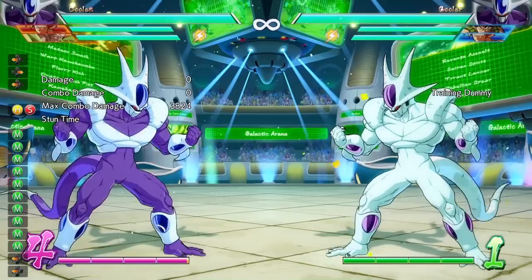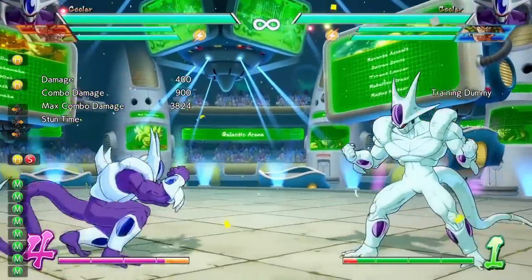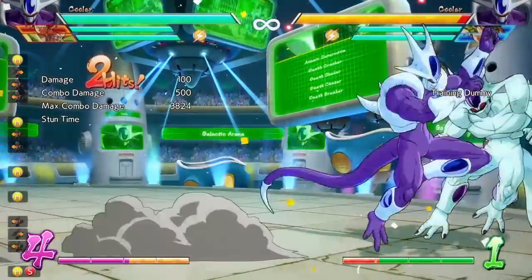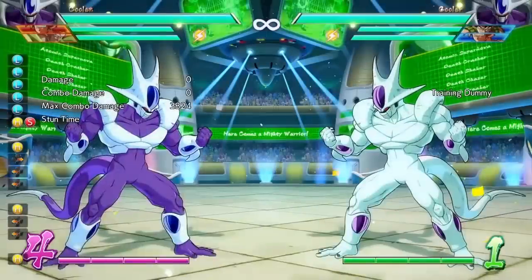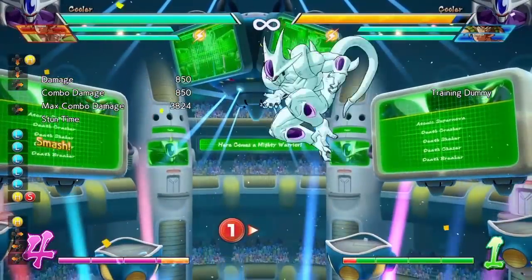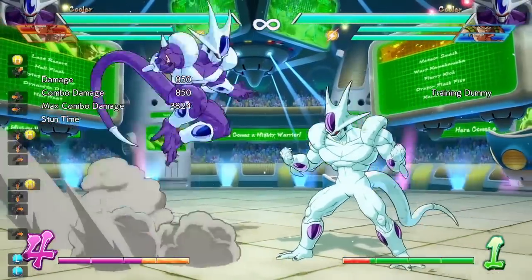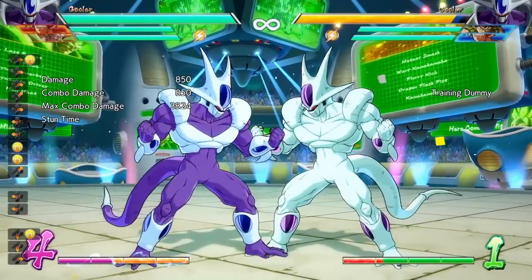Moving on, he has a very good standing heavy as well. Standing heavy is pretty great and could be used as a whiff punisher — look at the range of this move. It's very unique because it takes him to the corner and has a cinematic follow-up. His down heavy is pretty generic and he stays grounded with it, which is okay. His jumping heavy is pretty generic as well.